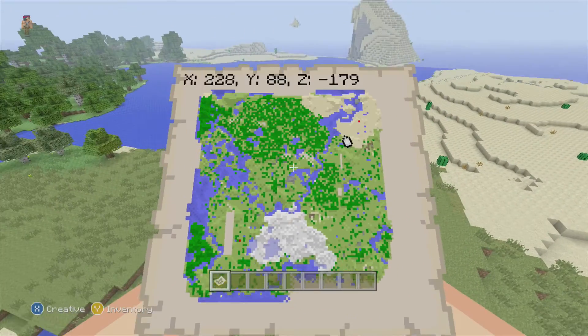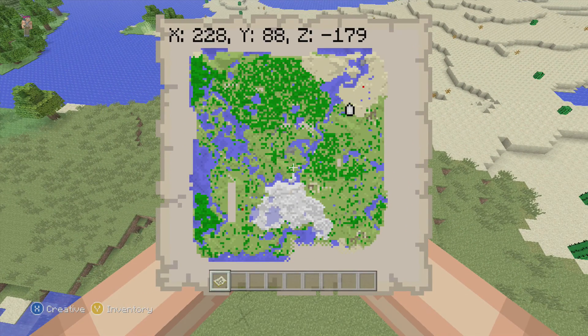Let's take a look at the map. You can see the map has basically prairie and forest biomes mainly, but it also has a snow biome, a desert, and a jungle, and they're all pretty separate.